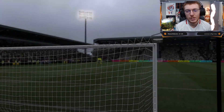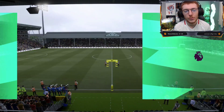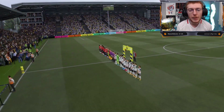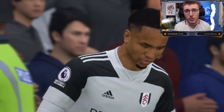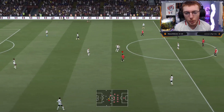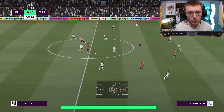Away at Craven Cottage — one of the most unique stadiums in England, home to Fulham. It's going to be a very important game for us to win. This could put us in good form for the next couple of games to finish off the month. They've worked this ball forward quite nicely but well done from Rob Dickey, today's captain, stepping in very well. We get the ball up to Obafemi — he's done really well to keep that ball away from Hector.